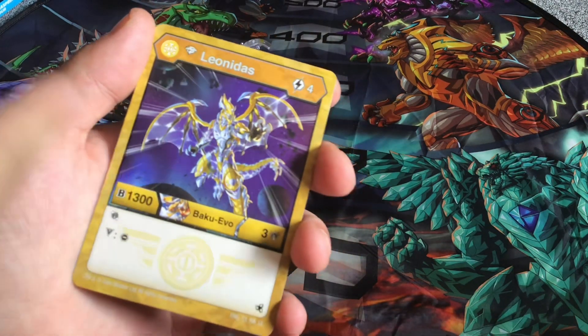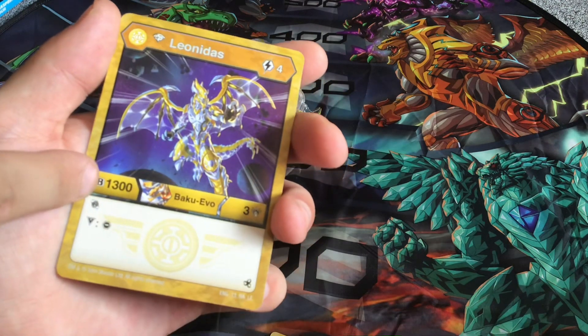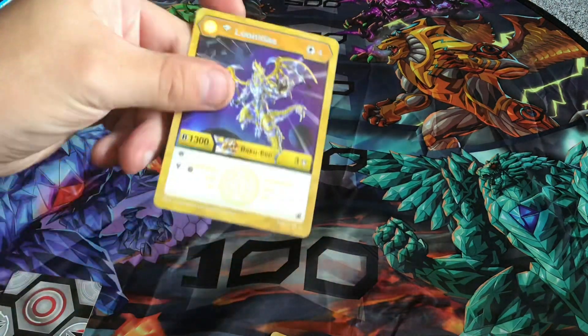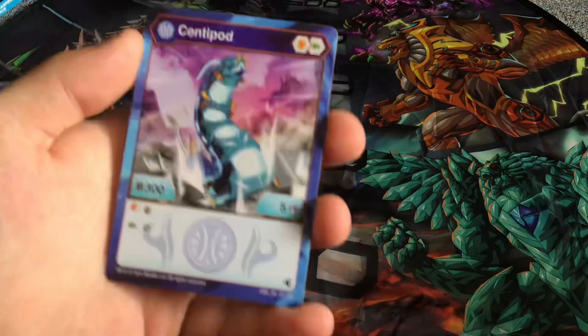The diamond Leonidas stats: 4 energy to play, 1300 B Power, 3 damage, and you get a reroll effect as well as the same victor effect of removing a core from your opponent. That is the first ever Leonidas I got in Legends, and also the first diamond Leonidas. Moving on, the only Aquas core Bakugan I have is Centipod.